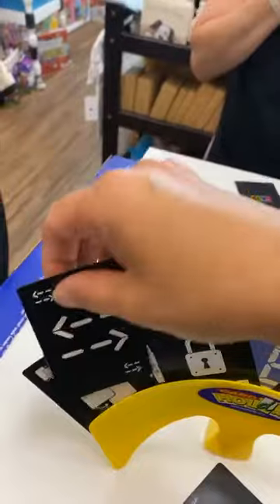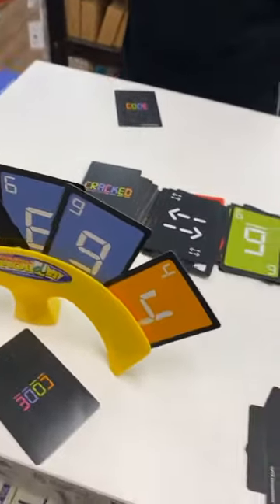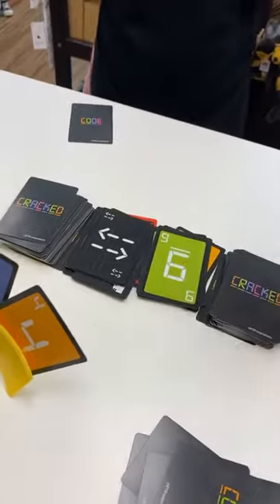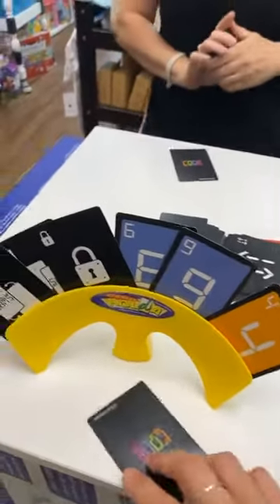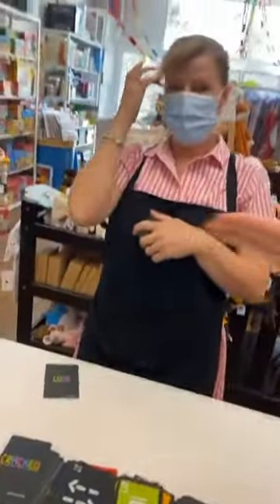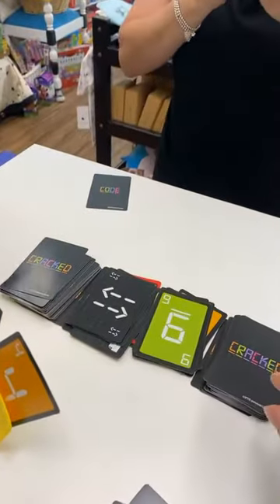Might have to do a swap. Back to Sarah. I can still go. All right, so we are currently playing Cracked and I am not doing well at all. I have to try and get this code. Sim seems to be very quiet — I think she's getting close to cracking the code.